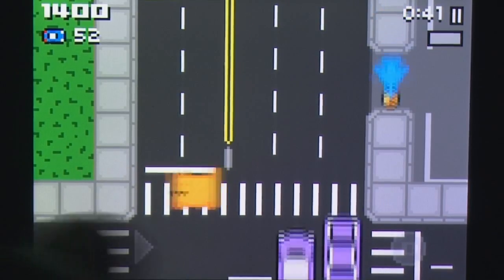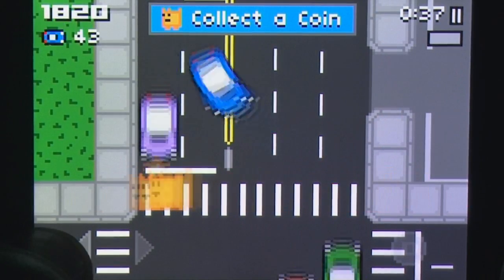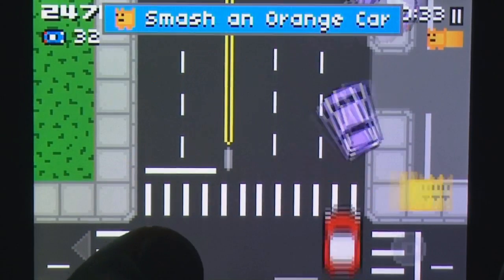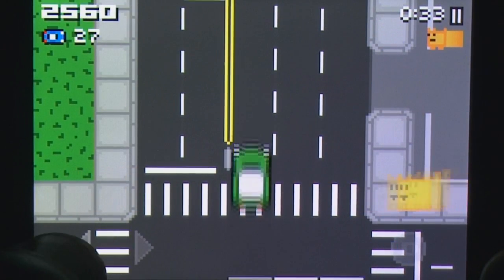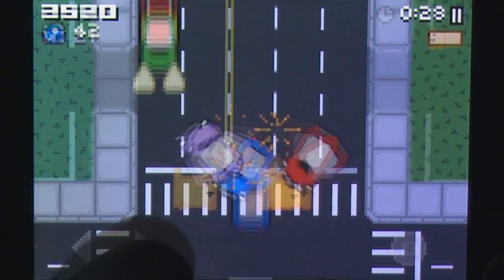If a car hits another car while crashing, a multiplier starts, and the way to big score bonuses is to try and create as many of these chain reactions as possible. During the game, birds will fly by with time expansions and coins. If three coins are collected, Boxcat turns into Superboxcat, who then proceeds to go all Godzilla on the already hapless motorists.